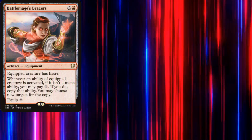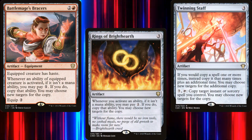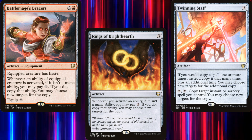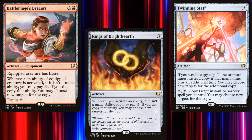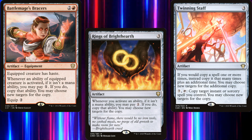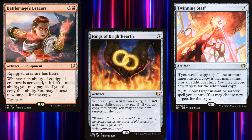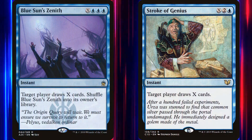Specifically: Battlemage's Bracers, Rings of Brighthearth, and Twinning Staff. Battlemage's Bracers, when equipped to our commander, makes it so that all of our spells copy 4 times, assuming we activate it in addition to our commander — you have the original spell plus 2 copies, but the 2 copies are each copied again. Rings of Brighthearth do the same thing. Twinning Staff only adds 1 additional copy, but the advantage is we get that copy for free. With all those added copy effects, if we ever get enough mana, we could cast either Blue Sun's Zenith or Stroke of Genius and deck our opponents.